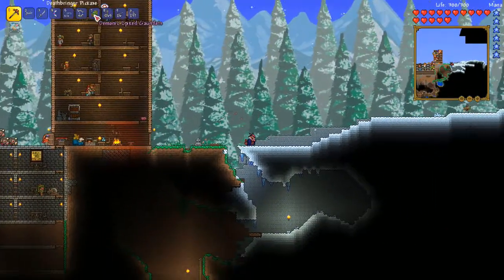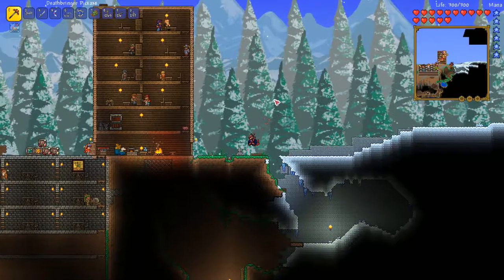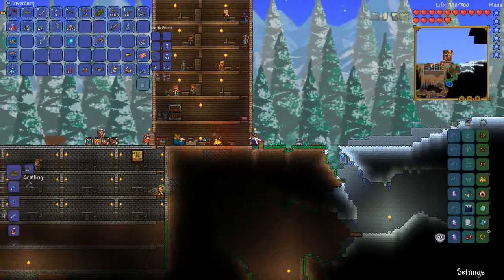Today I'm going to continue on our adventure. I know it's been like a week, but I want to kill the Brain of Cthulhu and Crabulon - Crabulon first. He's pretty easy so he shouldn't take too long to kill.